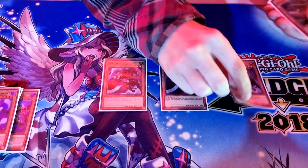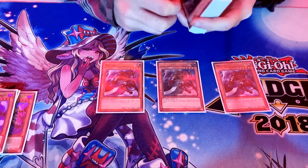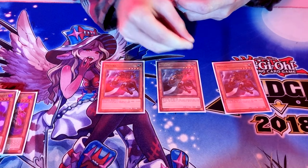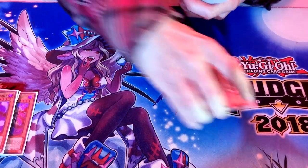Next up, possibly the best extender printed for zombies — Mizuki. It's not once per turn; banish it from the grave to summon a zombie. With Zombie World, everything is a zombie. The number of times I've caught opponents off guard by going Mizuki, targeting Baron on the floor, getting another pop and another negate — it's insane.